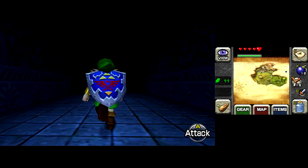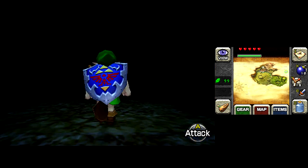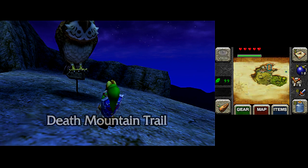Let's go get another magic spell. But before we do that, we can actually climb aboard an avian companion and fly across the land of Hyrule.